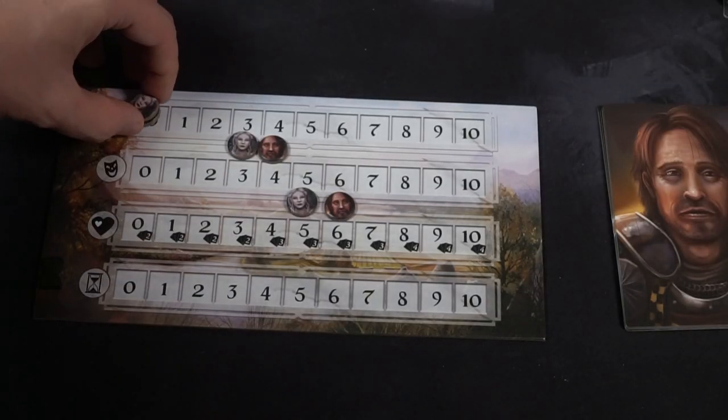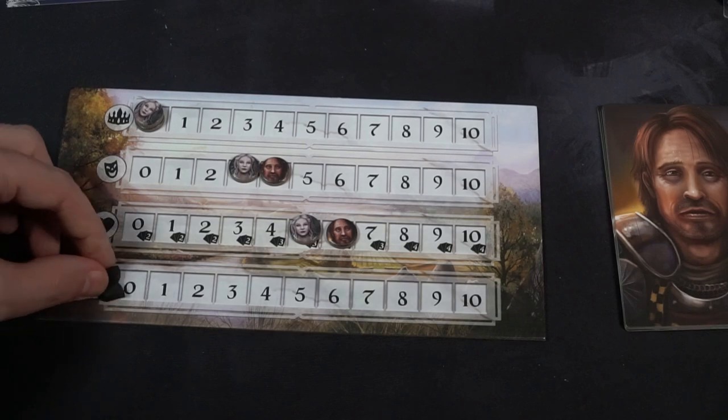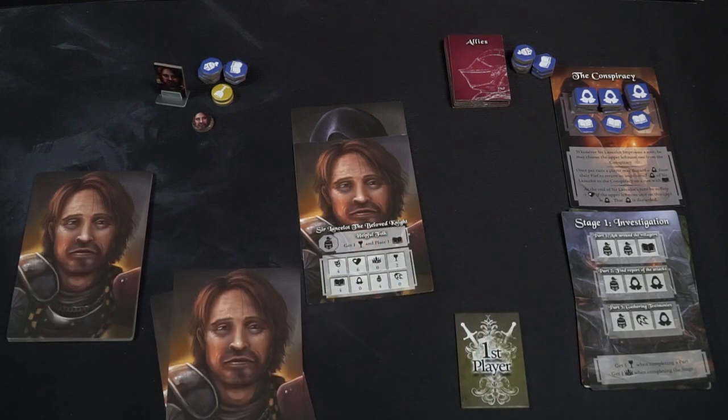There are three main stats in the game: victory points, laughter, and HP. Victory points dictates whether you win the game — when somebody hits 10 that's the end. Laughter dictates the player's turn order throughout the game, and HP is how many cards players are going to start with in their hand.